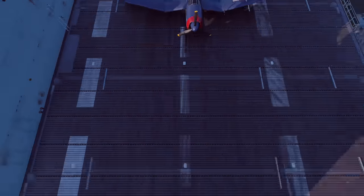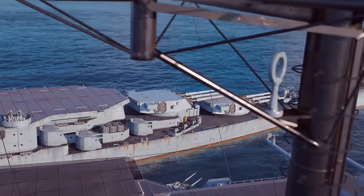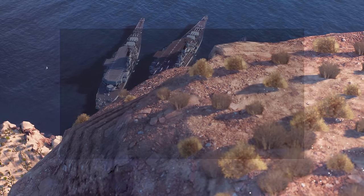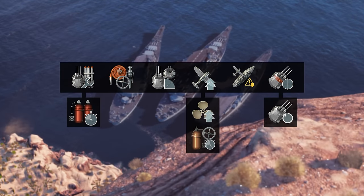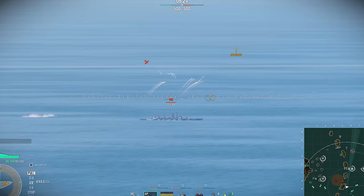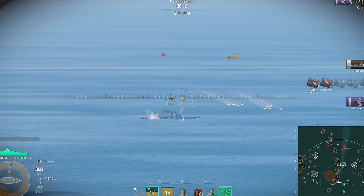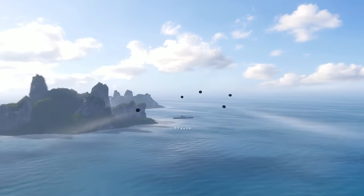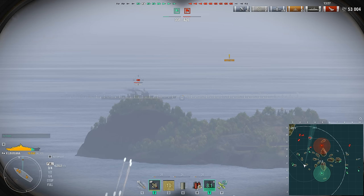Having covered the hybrids' features, it's time to prepare them for battle. Let's take a look at a set of upgrades and commander skills designed to improve the performance of the new battleships. If you have any experience playing high-tier US battleships, it'll be easier for you to master the new hybrid ships. Your main role is to support your team in medium- and long-range skirmishes. Take a good lead when firing over long distances due to the mediocre velocity of US shells.